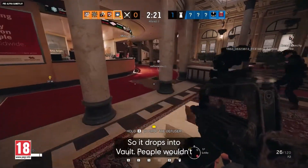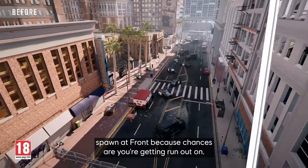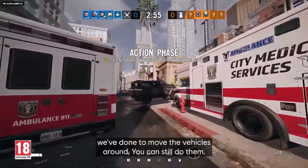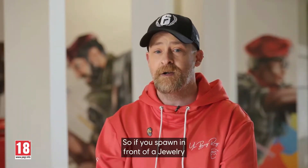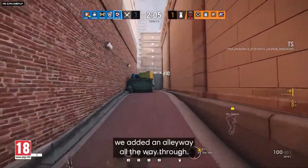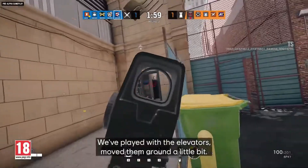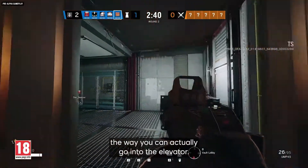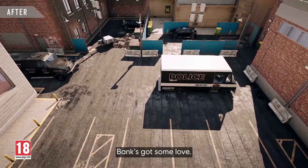We moved the hatch in lobby so it drops into vault. People wouldn't spawn up front because chances are you're going to get run out on, so we fixed those. You can still do them, but with the faster detection and the things we've done to move the vehicles around, attackers will know you're there. If you spawn the front of Jewelry where the manhole goes down into tunnel, we added an alleyway all the way through so you can go to the back access to terrace. We've also played with the elevators, moved them around, changed the hatches and the way you can go into the elevator so they're a little more usable. It's time Bank needed some love, and Bank's got some love.